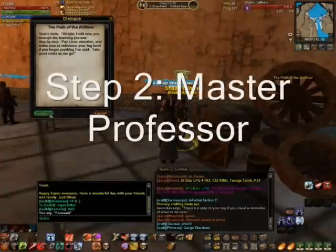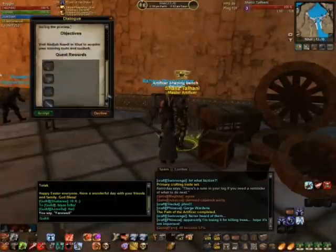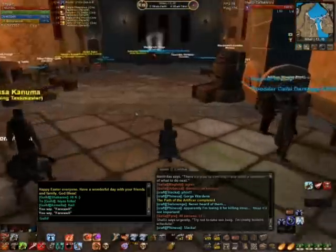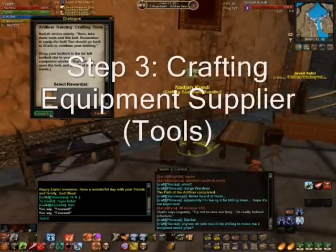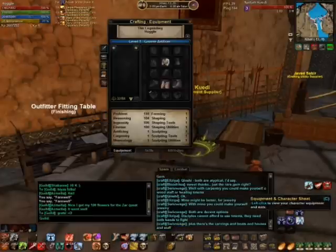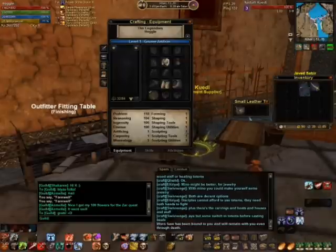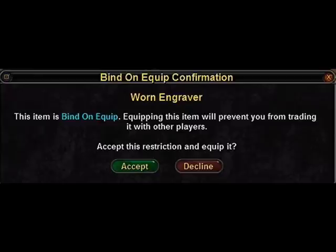The crafting advisor sends you to the master artificer, who then sends you to the crafting equipment supplier to get your tools and tool belt. To equip your tools, open your character sheet, click the crafting tab, drag the tool belt from your inventory to the tool belt slot, and place your tools inside the bag. You'll get a bind on equip warning, which means the tools cannot be sold or traded. Click accept.